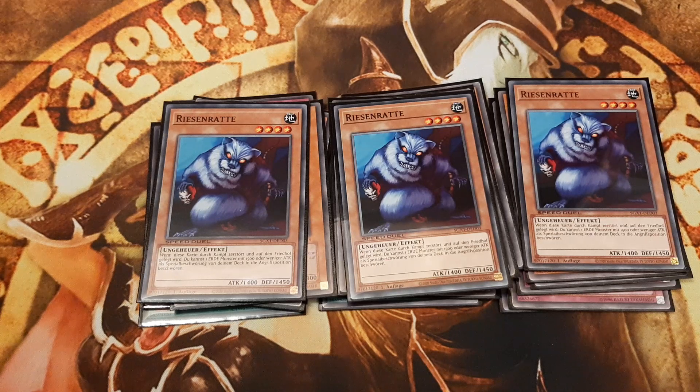Blade Rabbit does not qualify as a beatstick, even with an attack boost by the field spell. But Dreamclown does become a beater with Gaia Power on the field, displaying respectable 1700 attack points. Yet up until now, this deck looks like a classic control variant featuring Earth monsters.